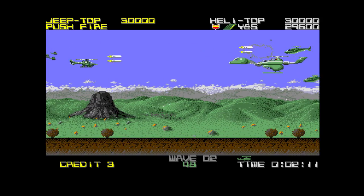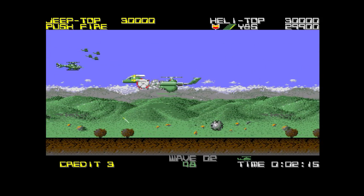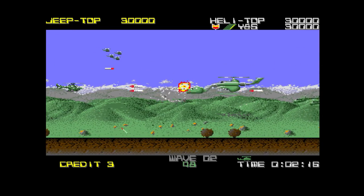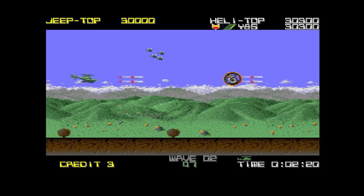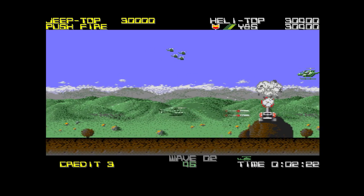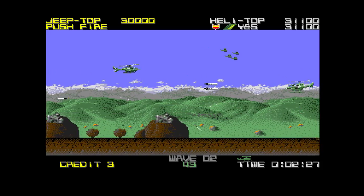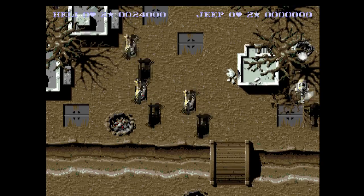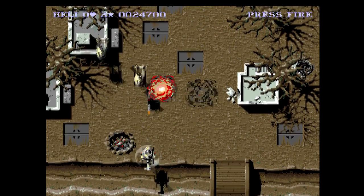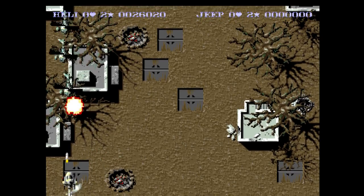The gimmick of Silkworm is that it's a horizontal shooter with action both in the air and on the ground — ideally it's played with two people, one controlling the helicopter and the other the jeep. However, as reviewing old games on the Internet is usually a thankless and lonely task, we can only see the helicopter here. A similar formula was seen in the game's spiritual successor, the probably better remembered vertical shooter SWIV — if only because SWIV also had some pretty good conversions on the 16-bit consoles.